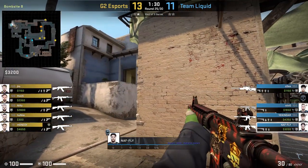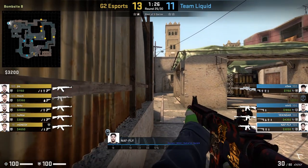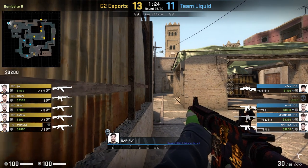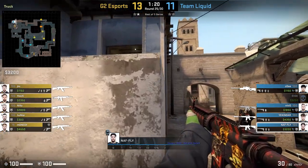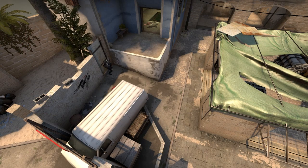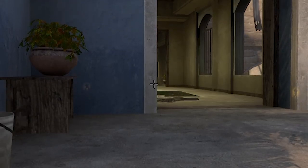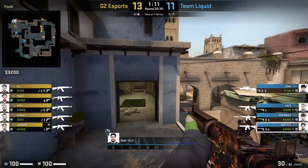If we head over to NAF's POV, we can see that Liquid end up in a 4 versus 5 situation early in the round. With G2 continuing to pressure middle, it makes sense for NAF to start getting some information on his side of the map. He begins jump spotting, standing to the left of this wall, and this specific jump spot allows him to see a little pixel gap which gains information on both apartments and the underpass, prompting NAF to actually push this position.